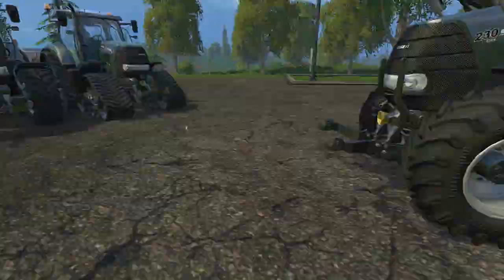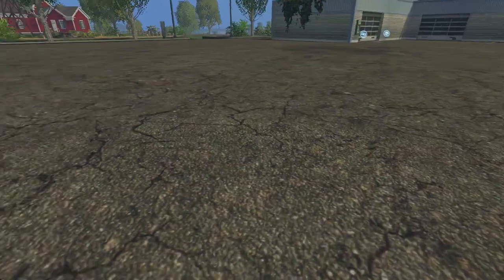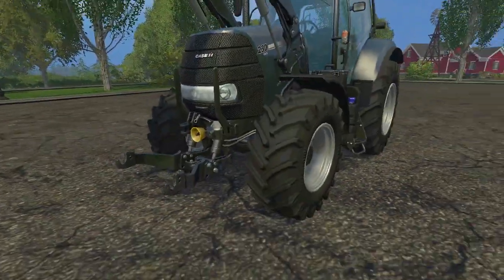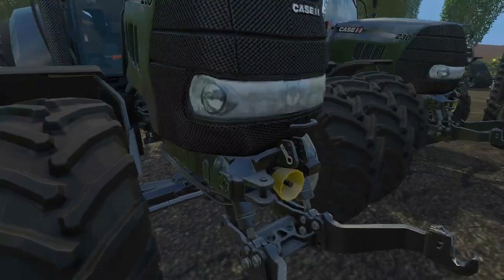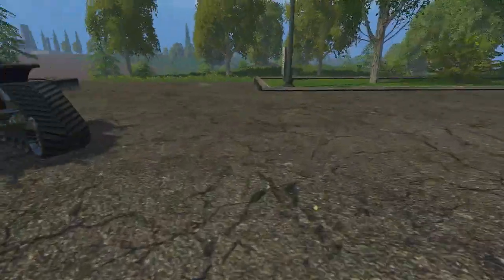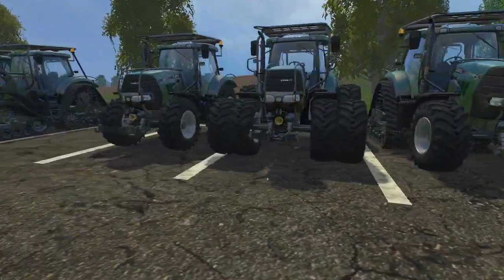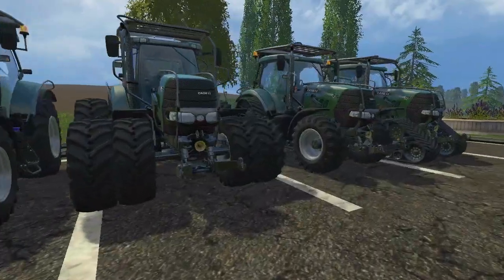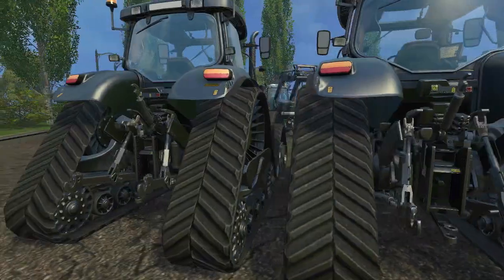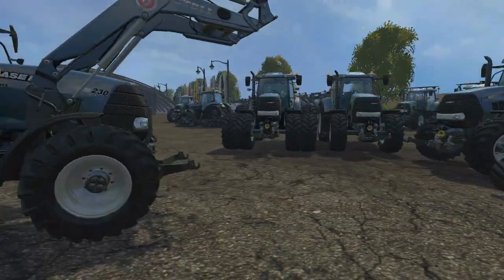This one also comes in all the configurations — I just was running out of room on the yard to present them all. The front loader version is available as a dual version, road track, and quad track version. And of course you have the forest version as well, which also comes in all the different variants and is color customizable.